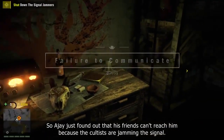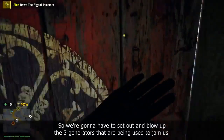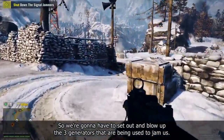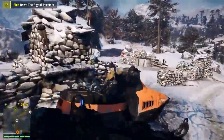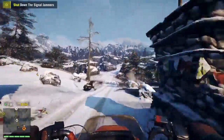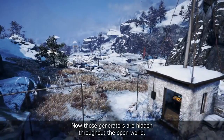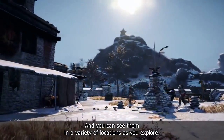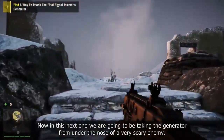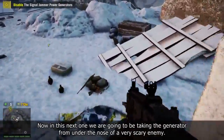AJ just found out that his friends can't reach him because the cultists are jamming the signal. So we're going to have to set out and blow up the three generators that are being used to jam us. Those generators are hidden throughout the open world, and you can see them in a variety of locations as you explore. In this next one, we're going to be taking the generator out from under the nose of a very scary enemy.